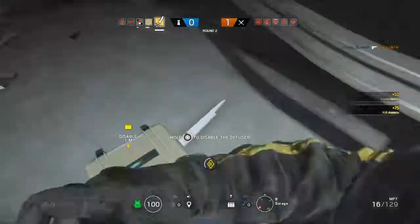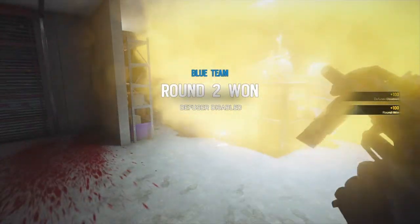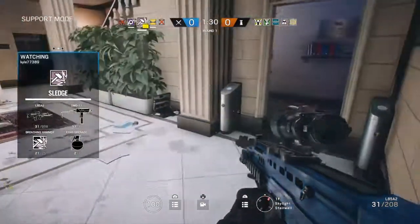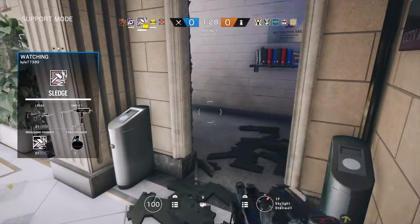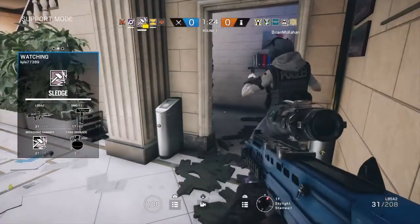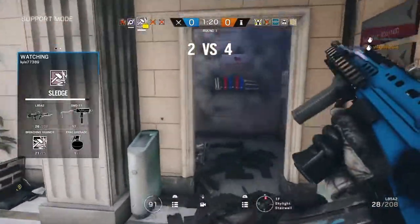Opt for last option. Disable the bomb defuser. Good work. The defuser has been destroyed. Cob's down. Frost's bottom of the stairs. So does Kyle. Oh my god. He got him though.